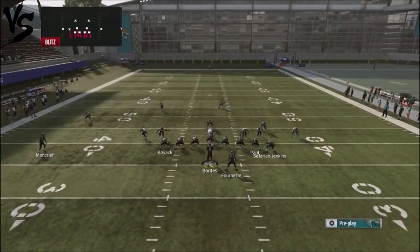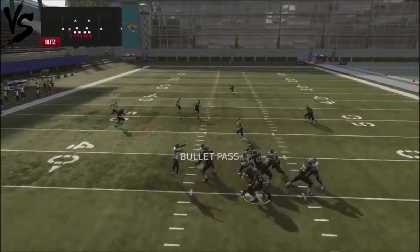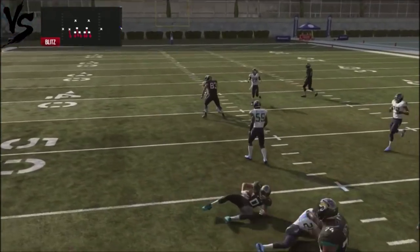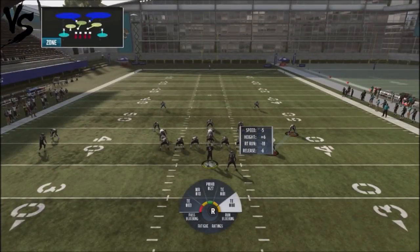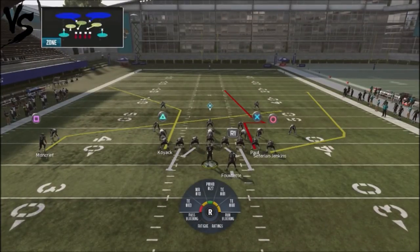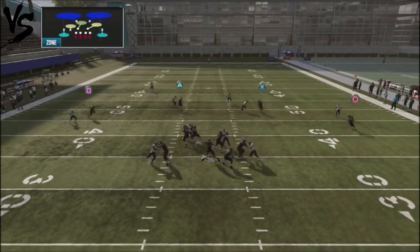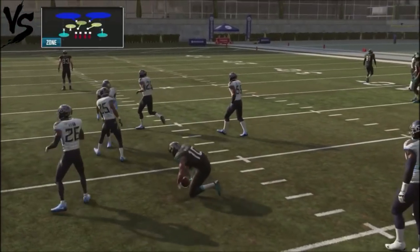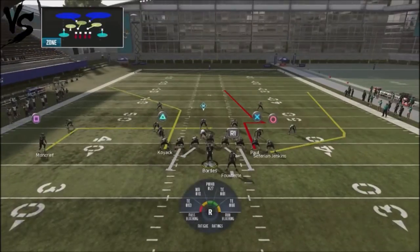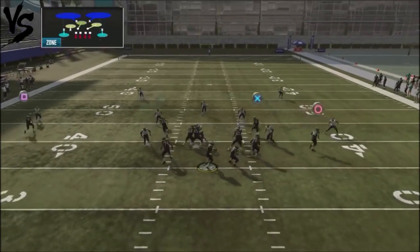We're just going to slant this guy up. Once again, if a defender actually falls out, we're just going to hit that slant on the backside. We're still going to give the same kind of setup — take our backside receiver Moncrief and put him on a slant. We're going to see if a defender actually falls out. If not, we're just going to pop that backside slant. The slant complement on the backside is going to be where we pop our opponent.